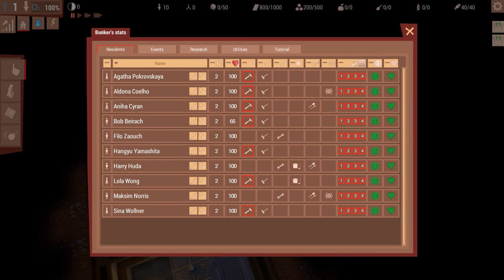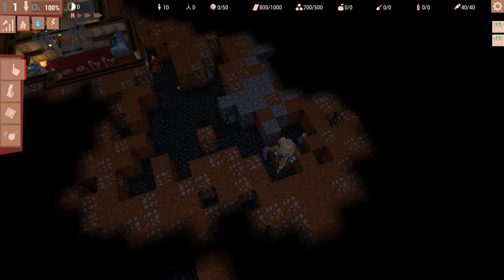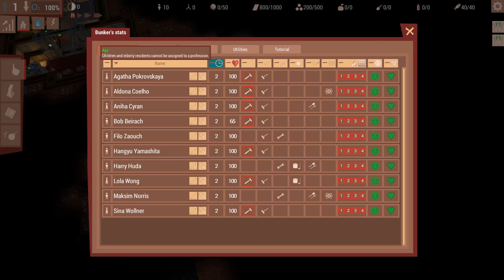Here are your stats. This shows all your people - you can rename them if you'd like, and click to go to them. You can see their age and how long they've been in the bunker, because your people do age. You start off with middle-aged people, but later you can create babies and eventually they do get old and die of old age. This shows their overall health, and these are all the jobs they can do - the red square indicates the job they're assigned to currently. You can also control which level they work on, their overall happiness, and if they have any diseases or afflictions.